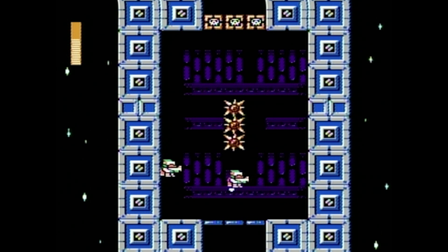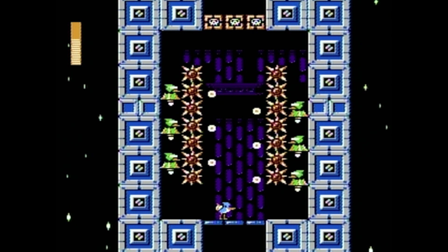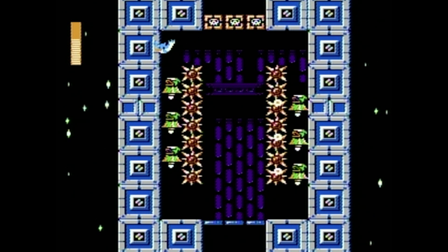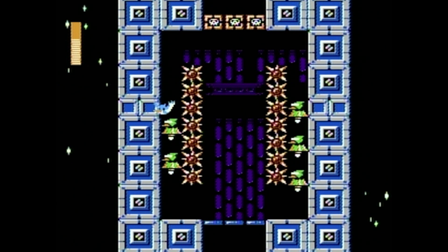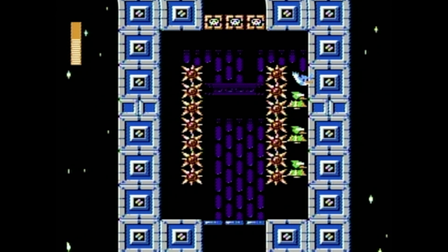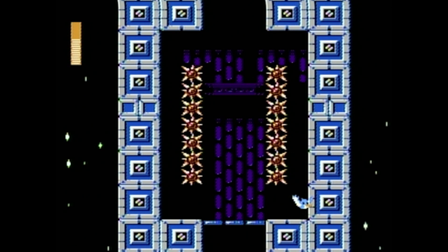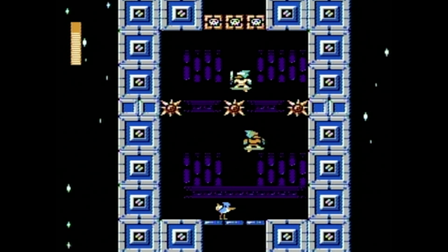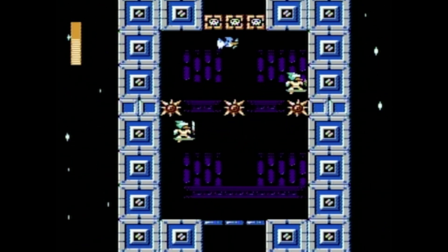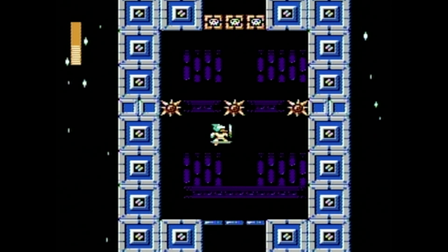These guys like to do the crossfire thing — that's fine, there we go. Going into space now! Get these guys first. Come over and get these guys — let's get that HP, going to need it probably. This is going to be tricky. I think you gotta get this guy up here first.